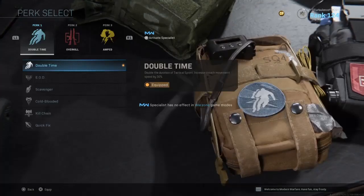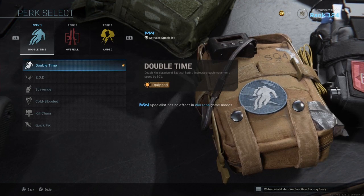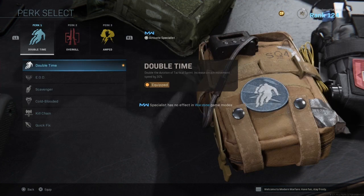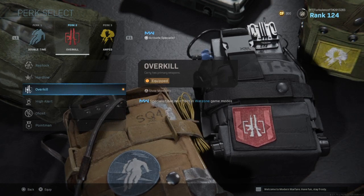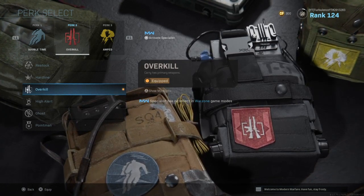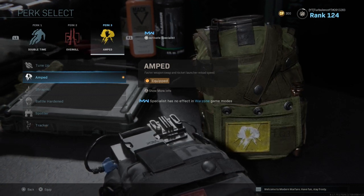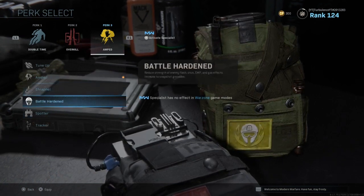With the loadout drop you get the perks that come with the class. For the first perk it is going to be Double Time — this is going to be a fast-paced class, getting to buildings, helping out teammates, and getting out of gunfights quickly. Overkill is going to be obvious — you need it to carry both weapons. For the third perk it is Amped, because you could be running with your sniper out, get ambushed, and you want to switch to your M4 as quickly as possible. Amped is probably one of the most important things.